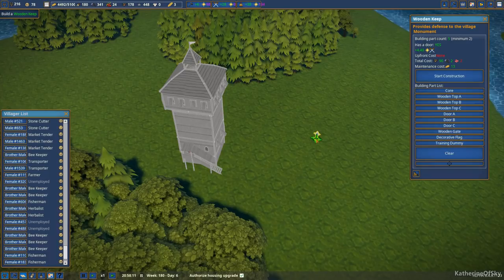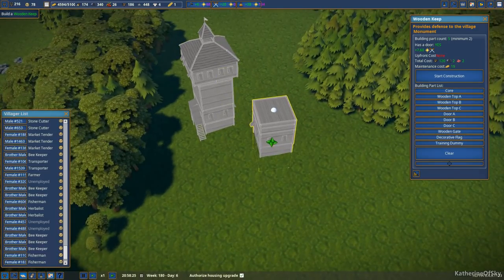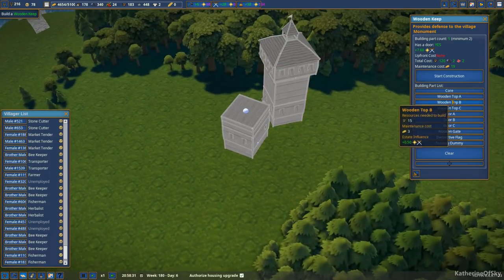Let's try to make for 15. Did these add anything? The flags do. Training dummies, no. Gate does. Door does. But more of it is gonna be the core. The funky thing is, you can build as many cores as you want, I suppose. Top A has better influence, but they have different maintenance costs as well.